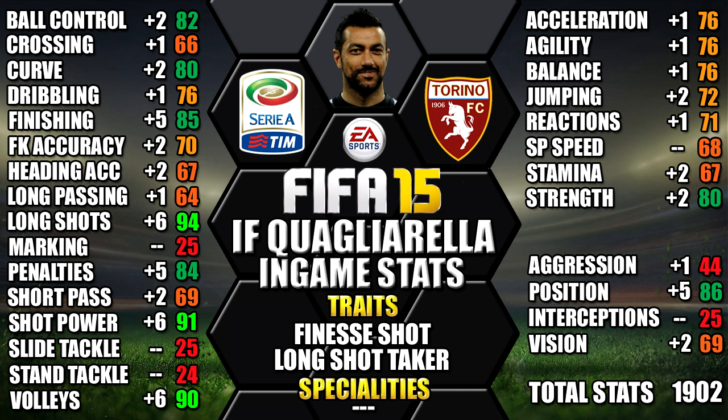Looking at his in-game stats, his standouts are his 94 long shot, 91 shot power, 90 volleys, 86 attack positioning and 85 finishing. We've also included all of the upgrades from his non-inform as a comparison so you can see each individual stat increase on screen — pause the video if you want a close look at all his stats.